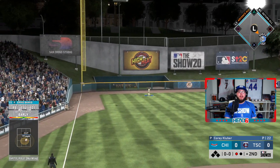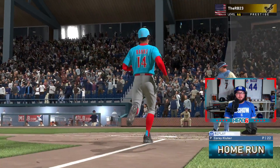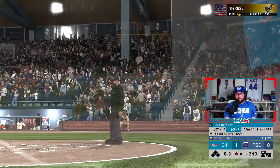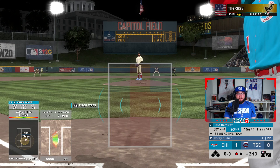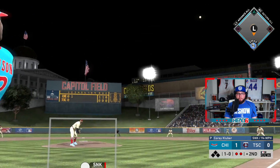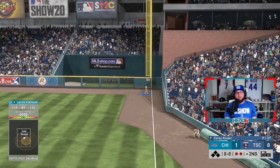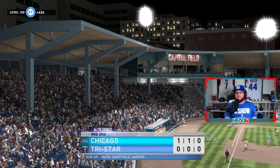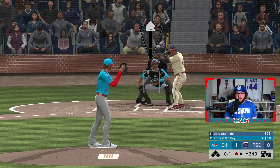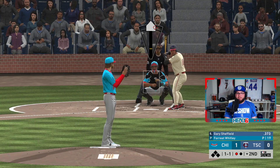Ernie Banks — we're hitting .410 with him. Why haven't I used him as much? He's a beast, he should be starting every day for me — he's Mr. Cub. Jackie to right field — this one's carrying a little bit, he gets there though. We get a run thanks to Ernie Banks. Very late on the sinker — 95 plus getting up to 97, without the outlier he's very late on it.